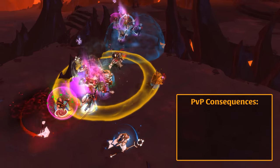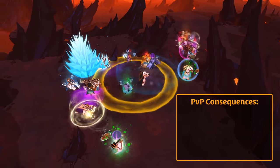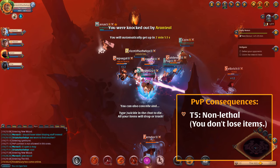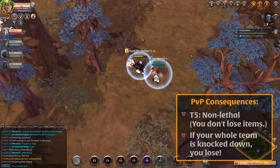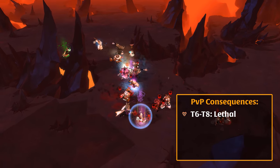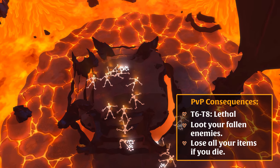The PvP in Hellgates can be either lethal or non-lethal depending on the tier of the Hellgate. In tier 5 Hellgates, you can't be killed by enemy players, only knocked down. If your entire team is knocked down, you'll be ejected from the Hellgate and returned to the world of Albion. In tier 6, 7, and 8 Hellgates, PvP results in death. You can loot your dead enemies or lose all your items if you die.